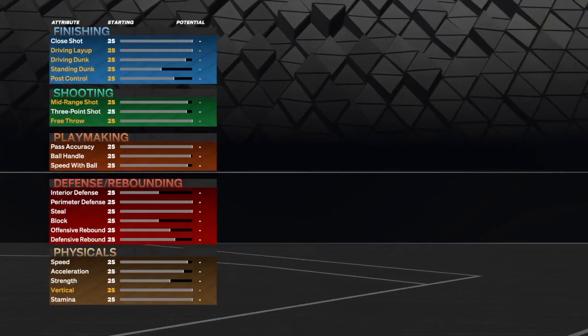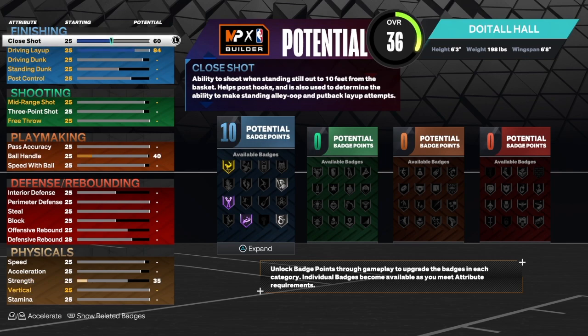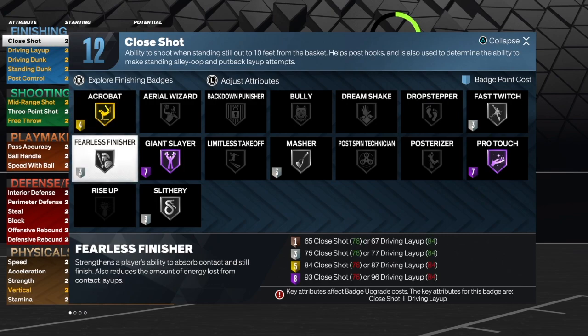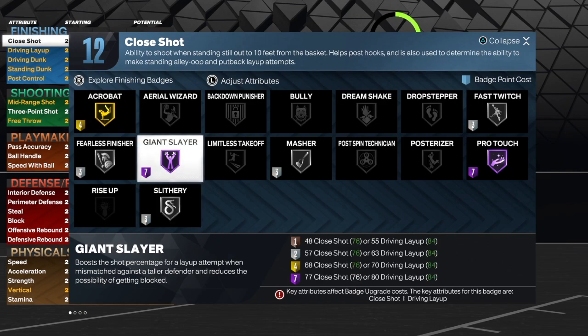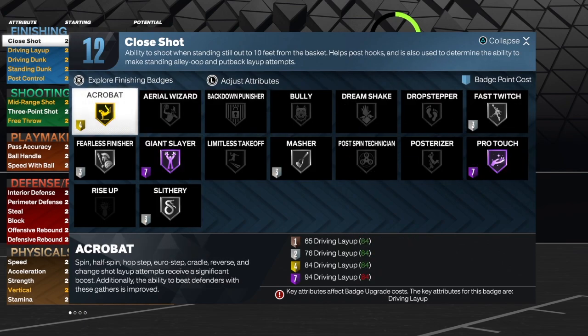Let's start with the finishing — we're going to breeze through that. We're going to take the drive and layup to 84; you do get gold acrobat on this build, which is good. For the close shot we're going to get that to 76 because we want fast twitch, which is a very important badge. With those 12 finishing badges I'd go fearless on silver, slither on silver, fast twitch on silver, and acrobat on silver.